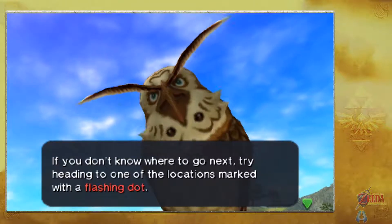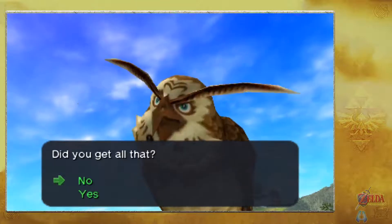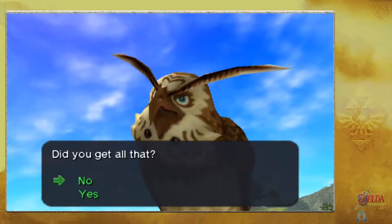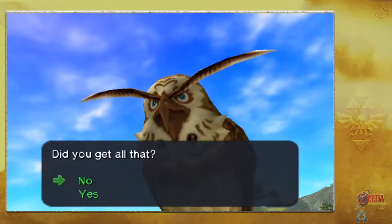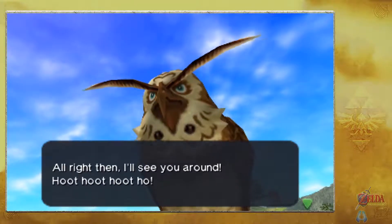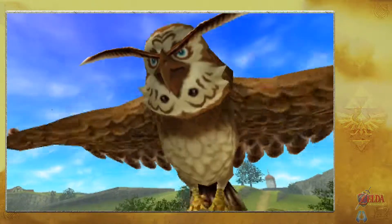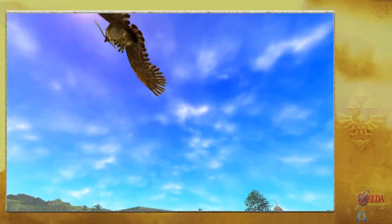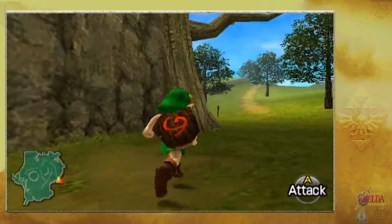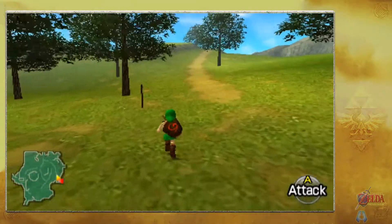The areas you've explored will be shown on the map. Tap the red icon on the lower screen to open the map sub-screen. If you don't know where to go next, try heading to one of the locations marked with a flashing dot. This game highlights 'no' by default, so you have to manually click down and hit yes. The owl flies away toward the direction of Hyrule Castle — that is our first stop.